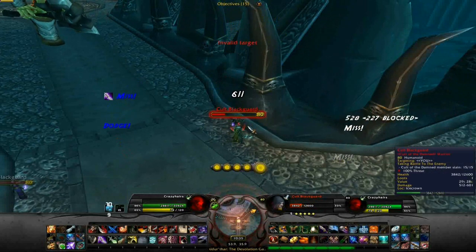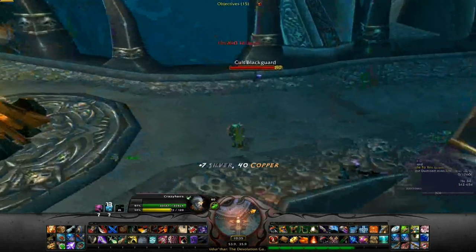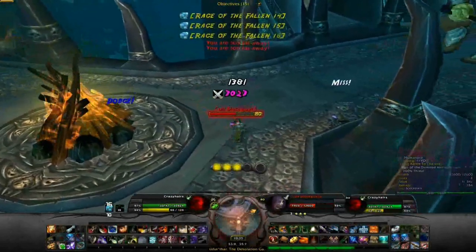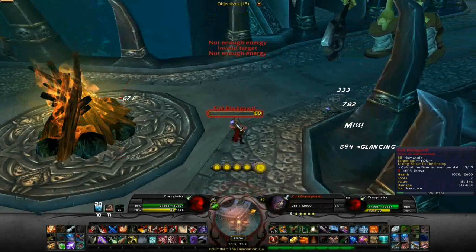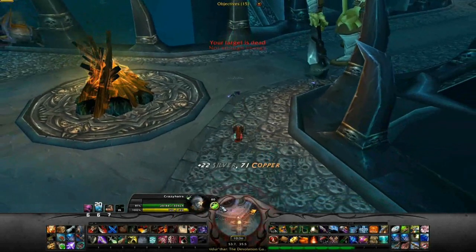I'm going to attack this guy here. You see I still have mixed scrolling battle text around the right, the left, and the center there. I'll notice that I forgot to poison my weapon, so let me step back and do that real quick. Still using Poisoner.